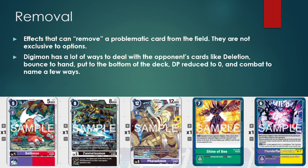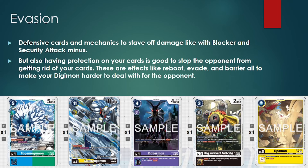Soft removal refers to ways that don't necessarily remove the Digimon but stop it from being useful — like D-Digivolve to get rid of a certain stage or state of the Digimon, and stun-locking them so they can't unsuspend or suspend, limiting what that card can do. Evasion covers your defensive cards. Defensive mechanics are ways to stave off damage, like Blocker and Security Attack minus. We also have cards with some protection — effects like Armor Purge, Reboot, Evade, and Barrier — all things that make the Digimon harder for the opponent to deal with.